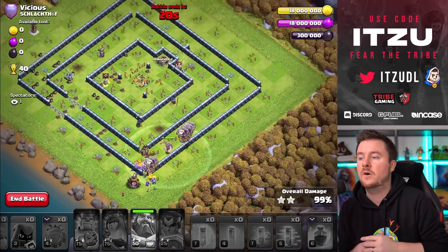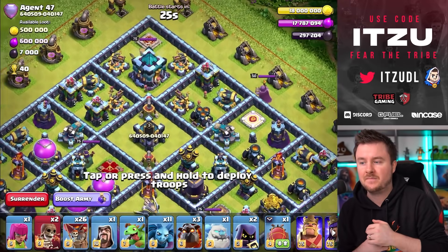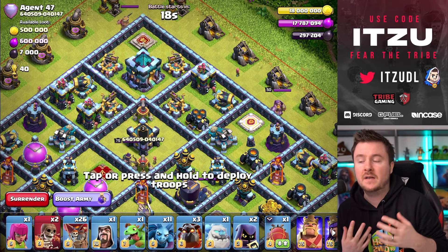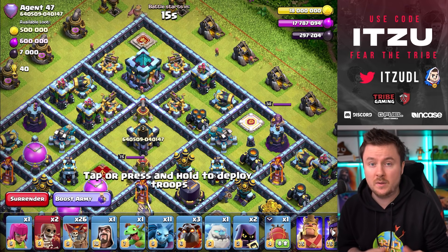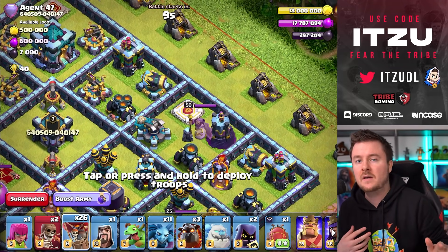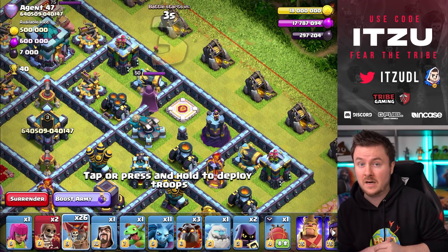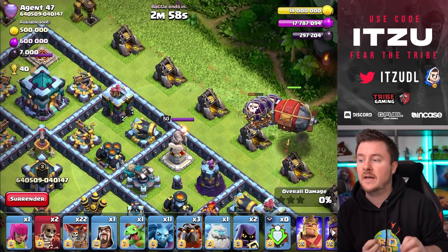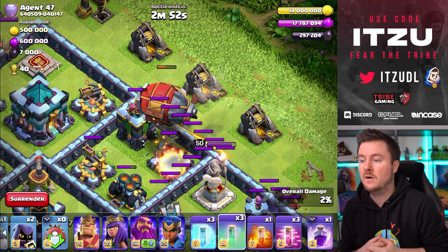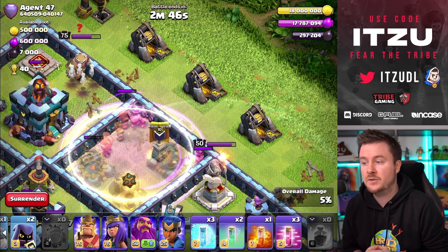We have one more attack to watch. On this next base I'm thinking about going for the town hall again — I feel like it's so much value. I'm not the best LaLo attacker, so whenever the town hall is alive I sometimes struggle to get the second star, which is why going for the town hall with the Super Wizard Blimp is a safety measure. I chose an angle where I can enter the ground X-Bow compartment with access to the Scattershot and the town hall.